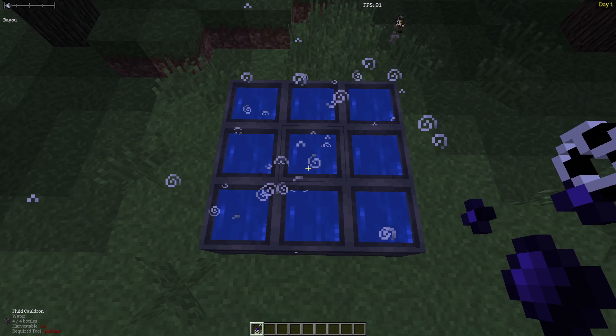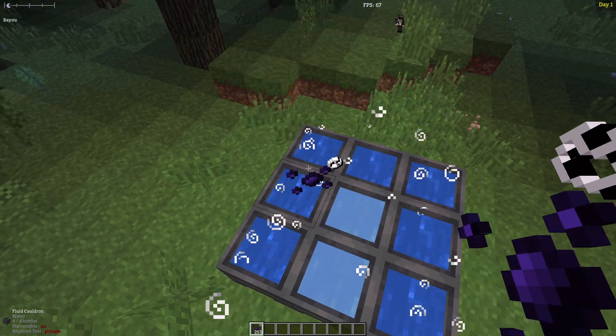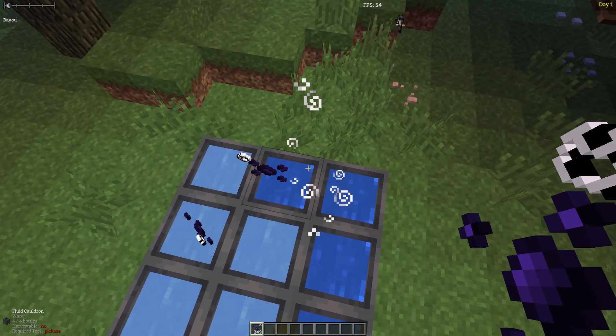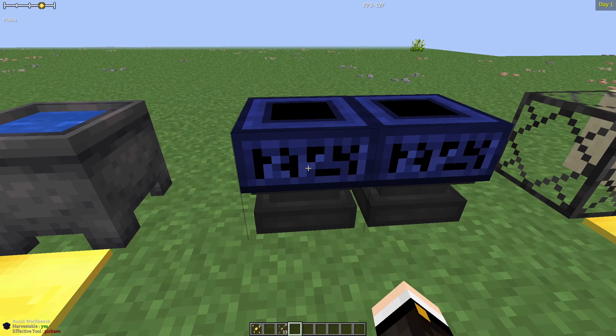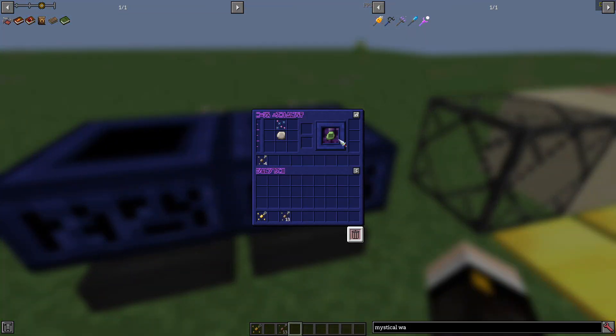To get lunar water, you need to throw lunar quintessence into a cauldron of water left out overnight, and you can tell it's eligible for conversion when you see these particles above the cauldron. Using these materials, particularly quintessence, we can now make the secondary tier of materials: runes. Runes are very important as they are going to be the main tool with which you harness different aspects to perform magic in crafting and world manipulation.